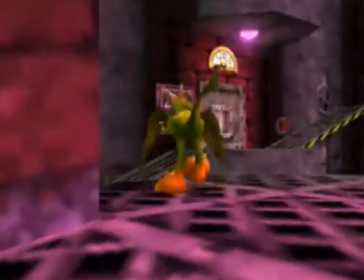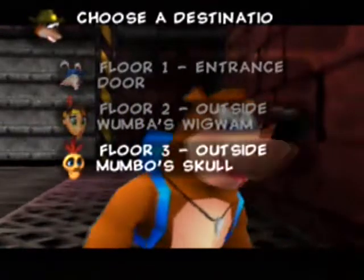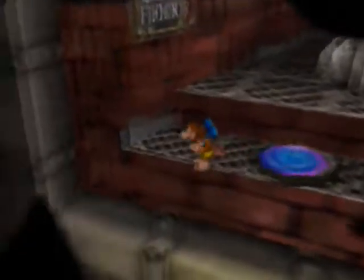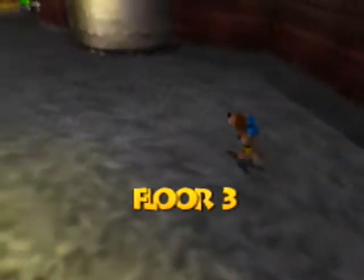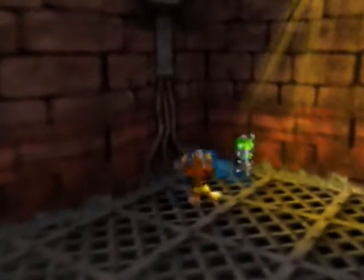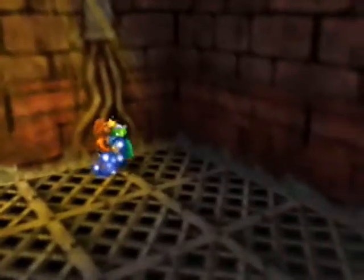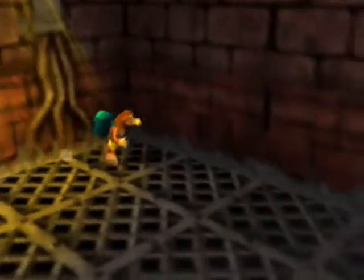Oh crap, we gotta get up here as Banjo. Banjo's gonna have to use the warp to get where he needs to get. I actually wonder — it might be outside Wumba's place that we need to go. Oh no, it's right here. We'll steal this guy. Now, back up we go. It's just that easy.